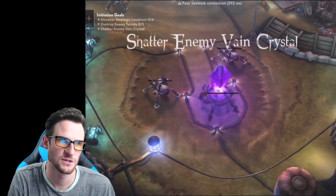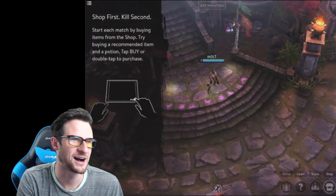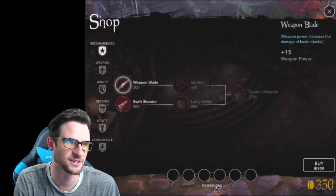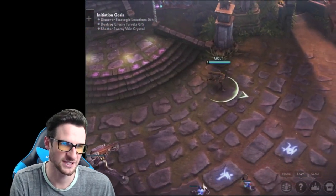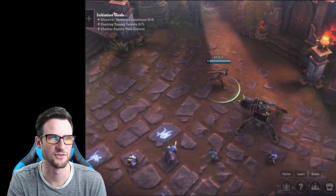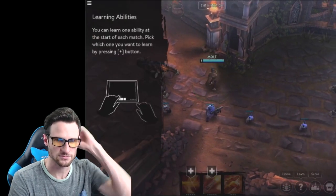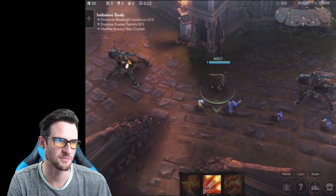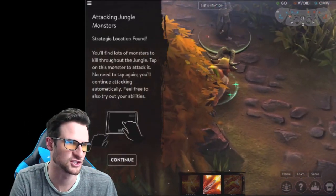Obviously you have to end the game by shattering their gem at the bottom. We're going to start off by going into the shop — it has the same type of weapon system as League of Legends. There's tapping, and during the introduction an arrow shows you where you're supposed to go. You can see all the little minions and your hero abilities down at the bottom. My guy is ranged and uses a revolver.